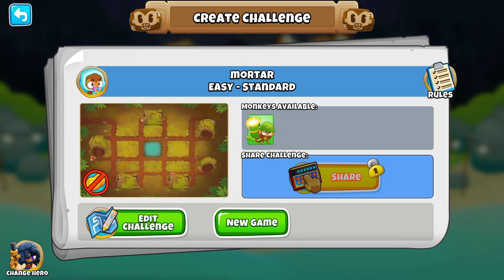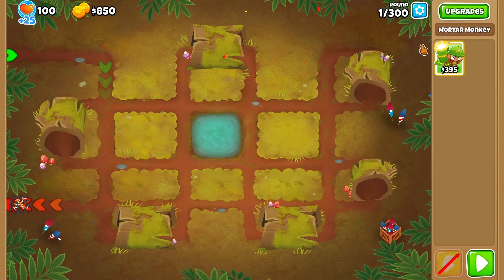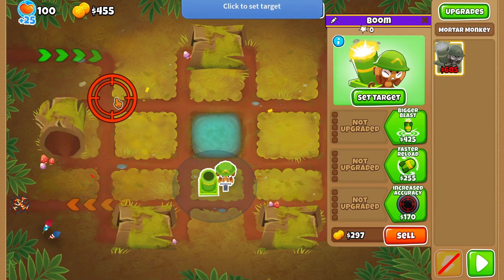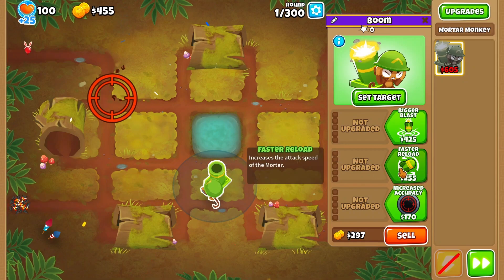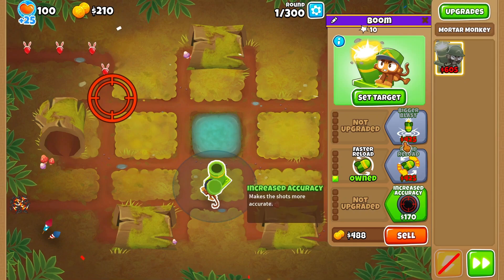Welcome back to another tower test, I'm your host Raxor. Today we're doing Mortar — everyone's least favorite tower, probably. Like, who likes this tower? I mean, if it had a follow-cursor mechanic like Dartling, I think that would probably make the tower great, but it doesn't.